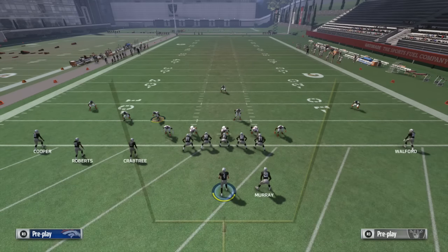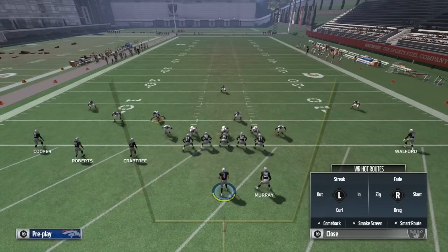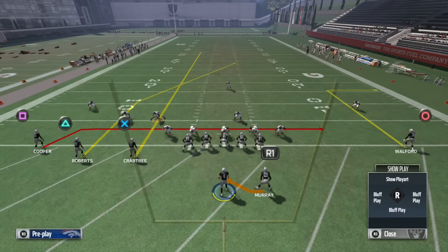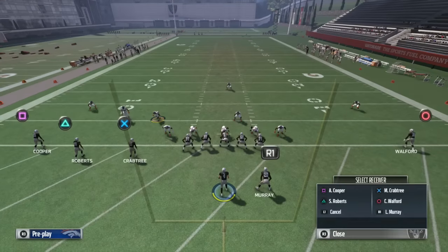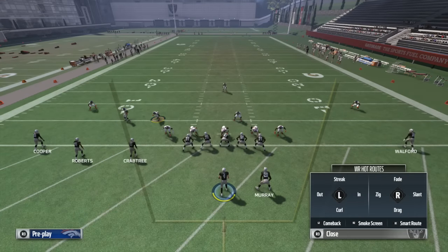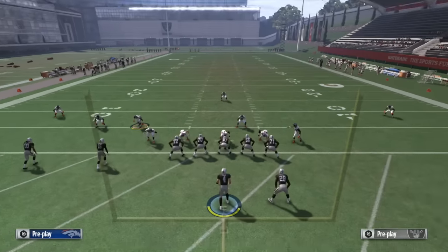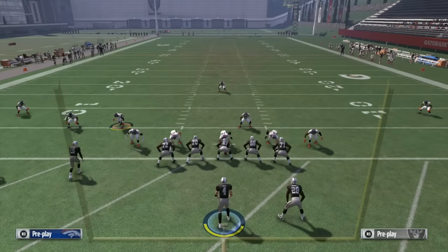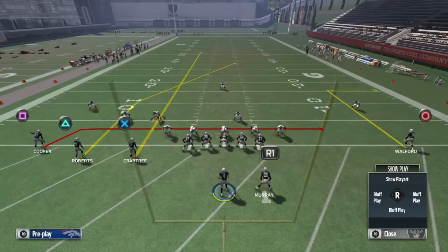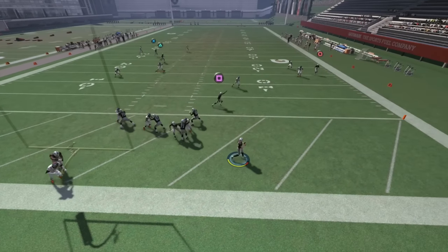The few adjustments you're gonna make on this play: streak X that inside receiver, and for that square receiver you can do whatever you want — I like to put them on a drag as a check-down route just in case nothing's open or the coverage wasn't what I expected. You could put them on a slant or keep them on the out, but I like the drag. The key thing to get this play to work is pass protection — you really want as much time as possible, so I also like to block my running back to get a little extra time.